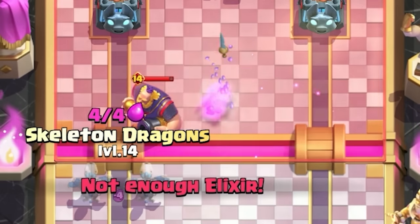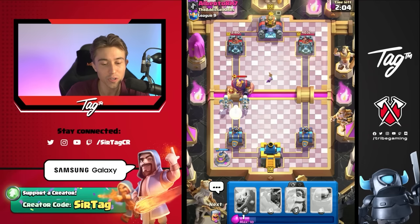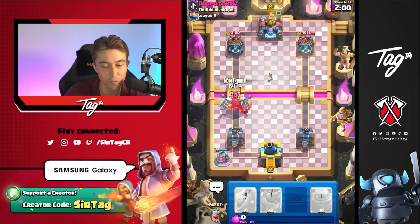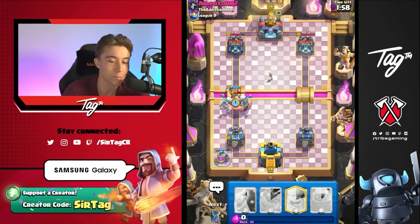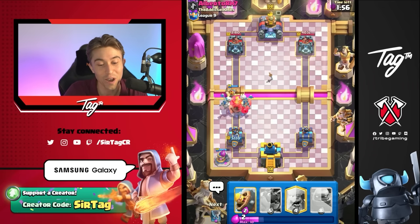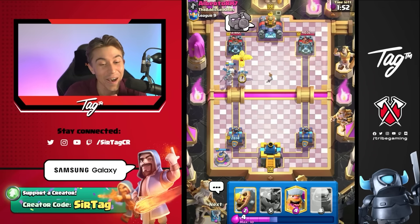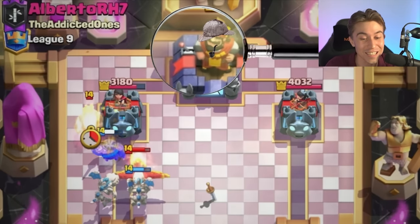We'll see if he decides to go for a Fireball on the Skeleton Dragons or on the Elixir Collector. If he Fireballs the Skeleton Dragons, that's totally fine because the Skeleton Dragons are still going to do a lot of damage to the Royal Giant, and they don't even get knocked back by the Royal Giant's attack, so it's totally fine for me. He spent so much Elixir — he's in a really weird spot. He knows that we have Golem and he's even flexing the emote.